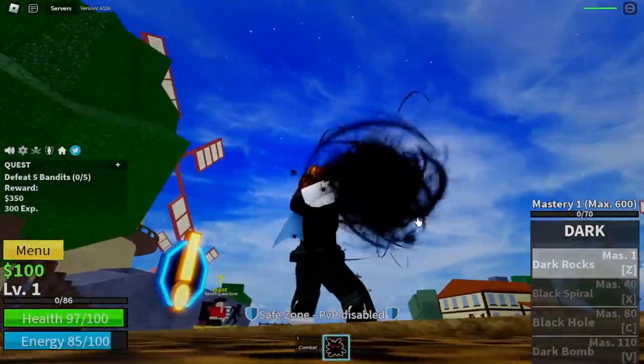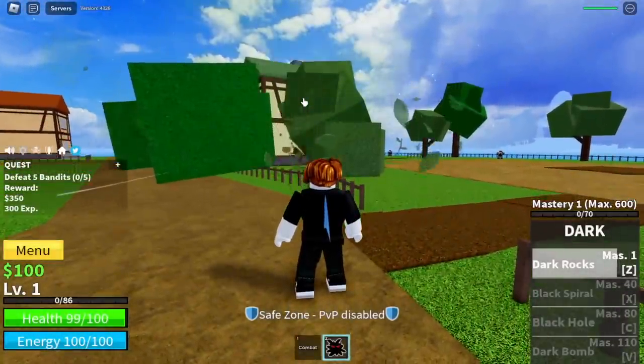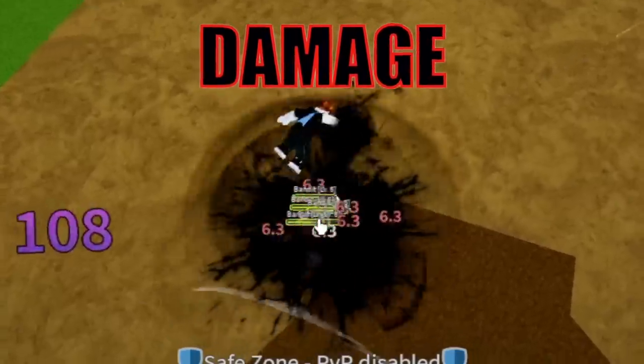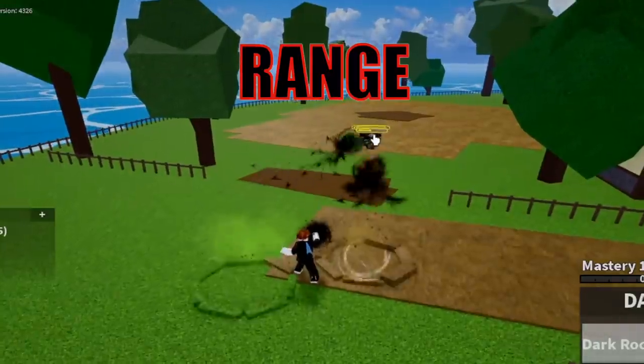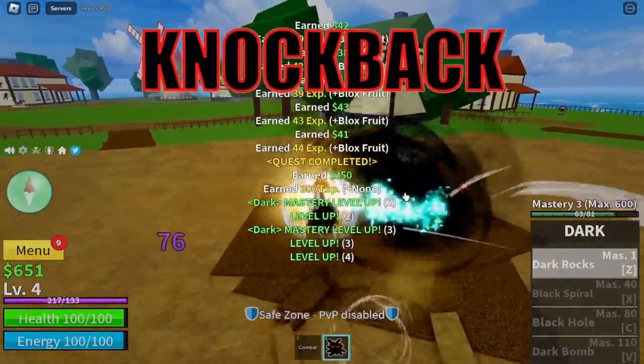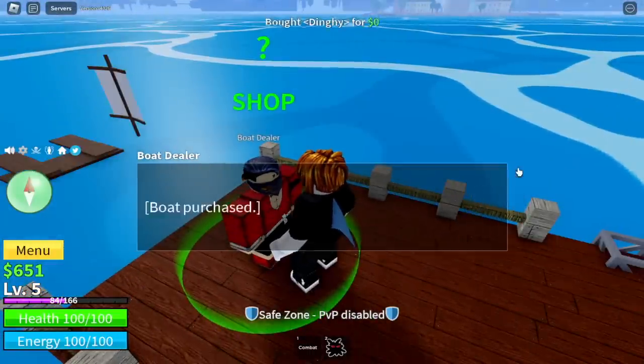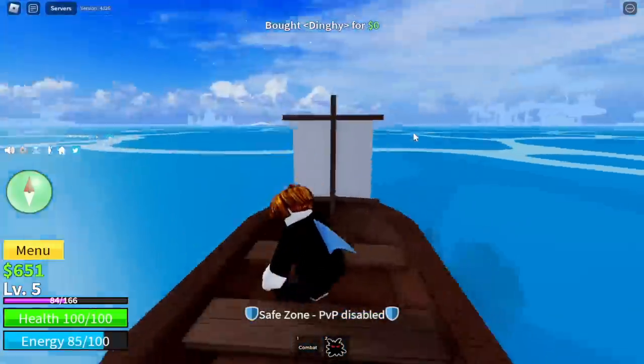So for our first skill, the Dark Rocks. This is the Dark Rocks. There you go. For the damage, it's really good. The range is also good and the most important thing, it has no knockback. If you have all those requirements, the best next thing to do is head to the Fountain City.